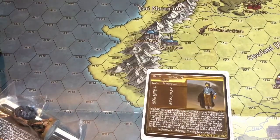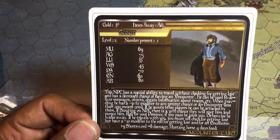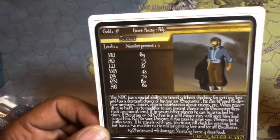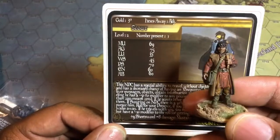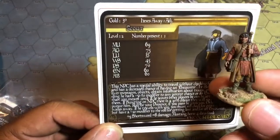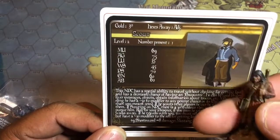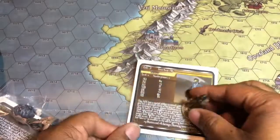This card is called The Scout. Basically, it's an individual — I'm not sure if he's working for the king or on his own — who has a special ability to travel without checking for getting lost and has a decreased chance of having an encounter. So this guy is very important if you're trying to get a message to somebody and don't want the person waylaid. It's a good NPC. This is the one I chose to be the scout — I think it's a metal figure from Reaper's Dreadmere collection. I think I like that.